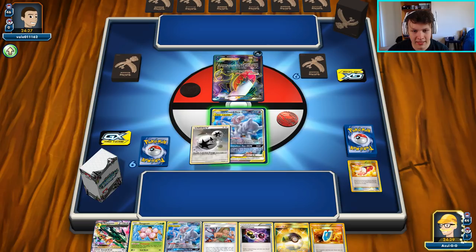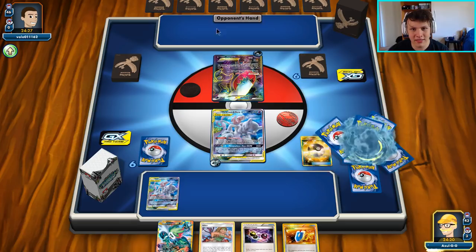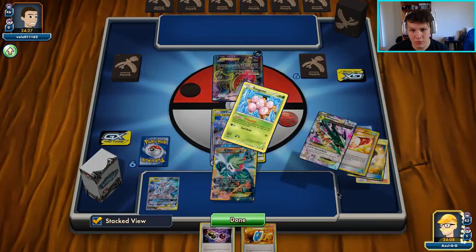Now I'm kind of unsure — we could just go with Attach, bench this guy, Ultra Ball away these two, grab a Shaman, and then just go with the Hiker immediately. If they just go Attach Pass, go ahead and just try and Hiker Lock him off to start. Feed him a Max Elixir — they can't use it if they don't have another Pokémon, they haven't shown us another Pokémon yet.